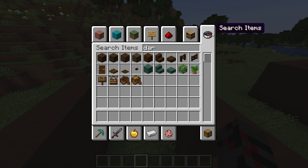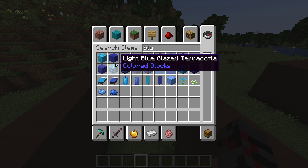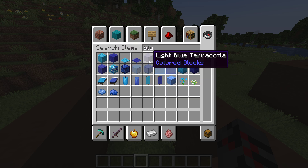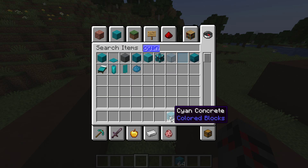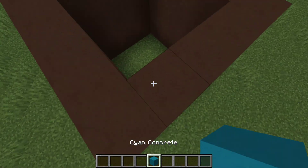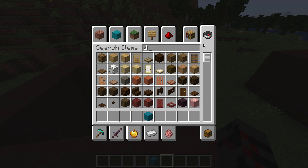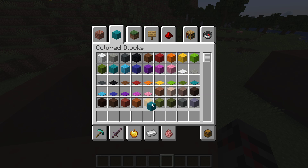Dark blue — what is dark blue? Cyan would be good for his shirt. But for pants we could use maybe like dark blue wool. Actually it's just called blue wool.